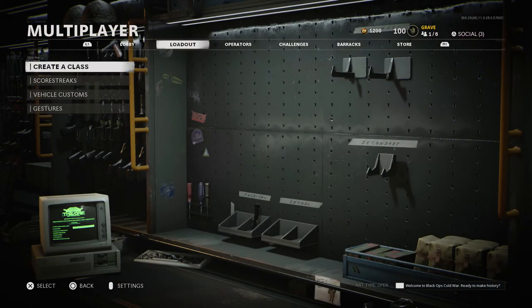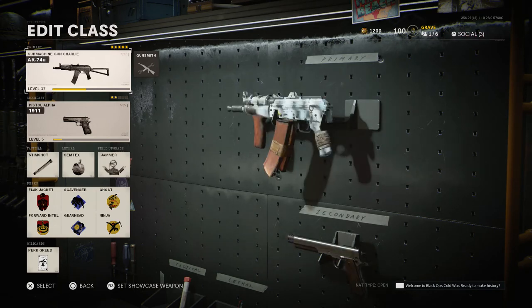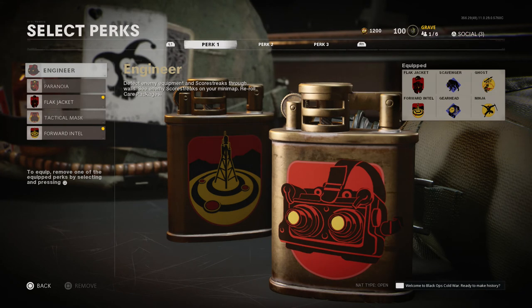Some of the best perks in game are the normal ones you can imagine — your flak jackets, your ghosts, your ninjas. But when we look in-depth into each individual perk in perk 1, 2, and 3, you'll notice there's a lot of good stuff. Engineer is not bad — it detects enemy equipment and scorestreaks through walls, lets you see enemy scorestreaks on your minimap, and reroll care packages. Being able to see those scorestreaks on your minimap is very handy, especially if you're running a tube to shoot down UAVs or choppers. I've run it off and on throughout this game and pretty much any COD that has an Engineer-style perk.